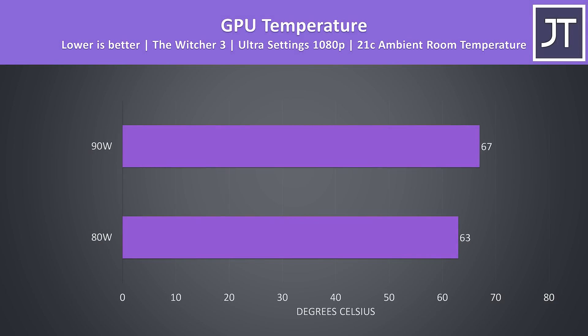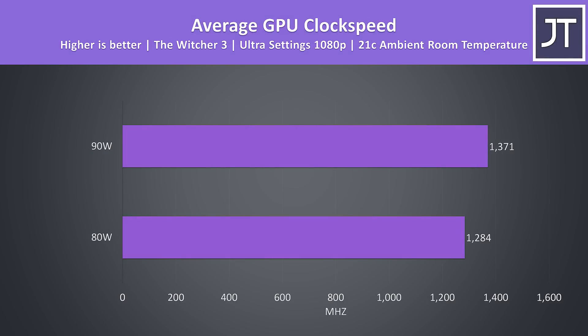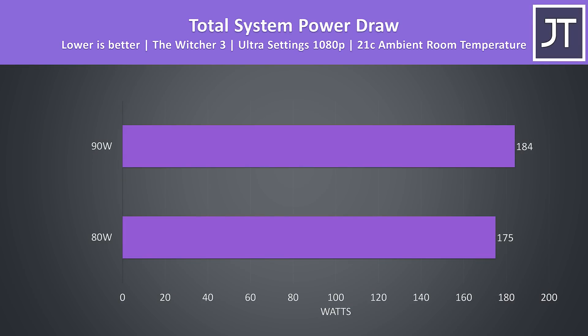These are the temperature differences between the GPU while playing The Witcher 3 at ultra settings 1080p. The 90 watt configuration was just 4 degrees warmer, so not that much warmer, but as expected adding more power does equal more heat. When we look at the clock speed differences, the 90 watt configuration is almost 7% faster compared to the 80 watt configuration, while drawing around 5% more power from the wall in this same game.